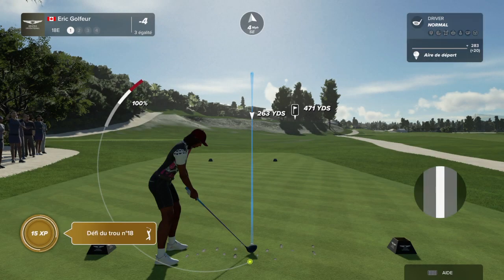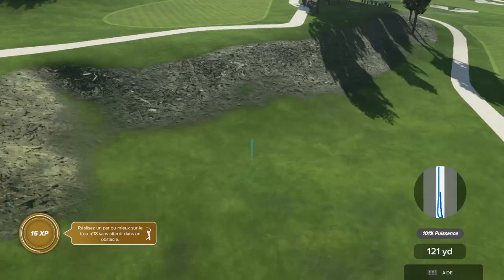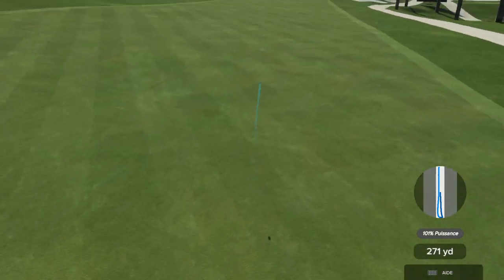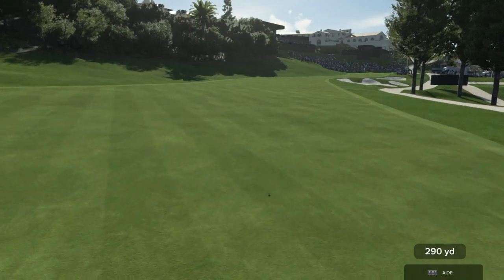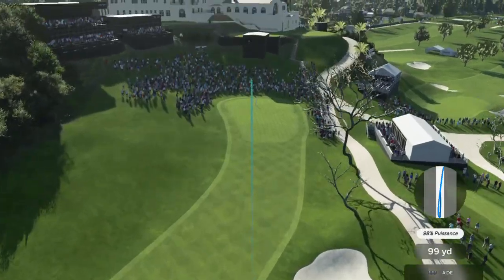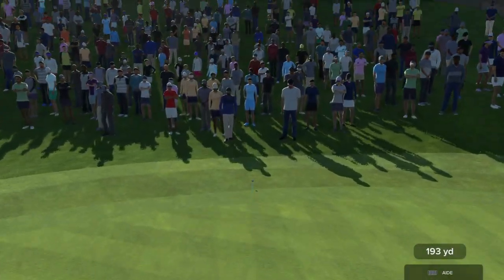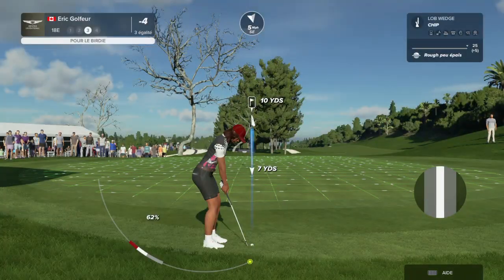We head to the famous finishing hole at Riviera — the 18th, Rich, really good par four. The fairway tilts significantly from left to right. There's a palm tree up top near the green that is the line of sight off this tee shot. Find the fairway and the second shot is going to be back up the hill to a green that runs away from you — it doesn't tilt back toward you. So your second shot has got to come in high and soft with plenty of spin if you want to get it close.